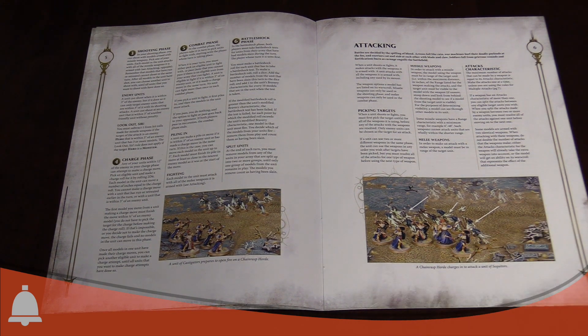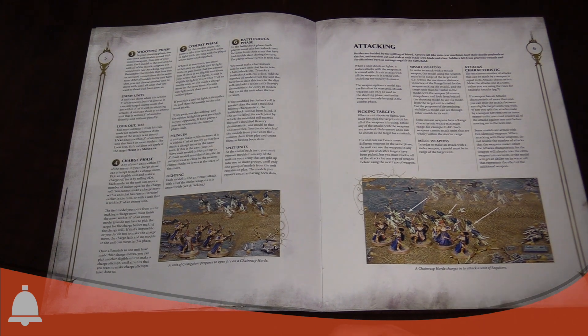What's nice is that it doesn't work like a traditional Look Out Sir where a guy jumps and takes the bullet — which can be annoying if you get a lucky shot and it's just negated. This instead represents the confusion of battle, where there are people walking in the way and pulling your target down, rather than leaping in the path of the bullet. It also means you're not walking around with a bunch of extra wounds on models.